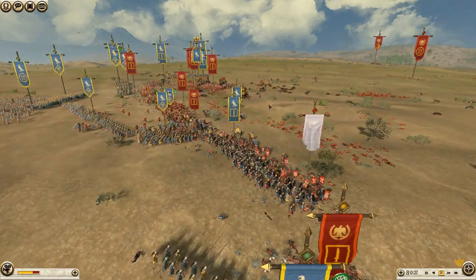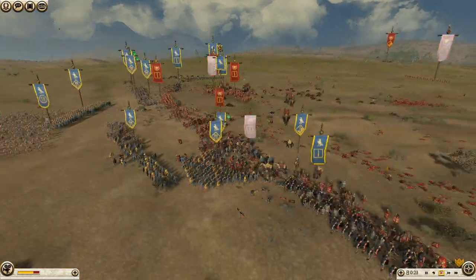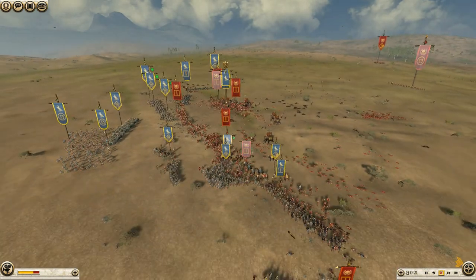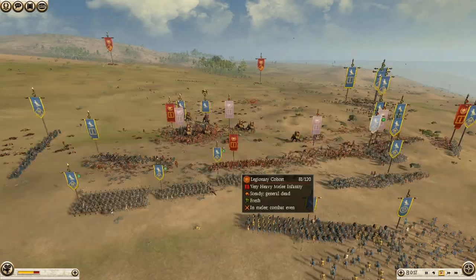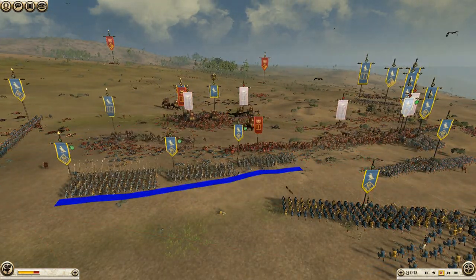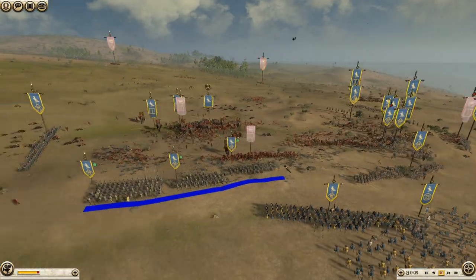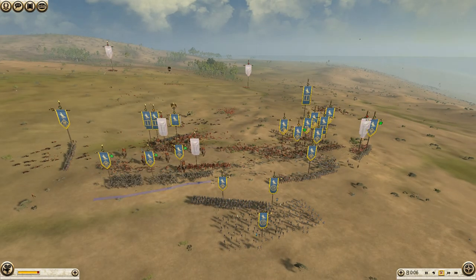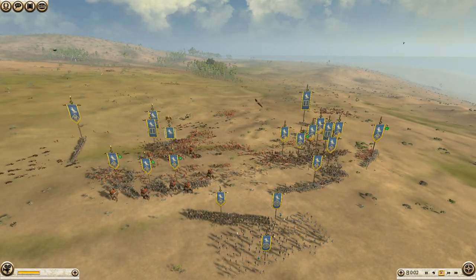Most of my pike line has disintegrated, and I'm using my Levithurio spears to fill the gaps. I've also pulled back with these three units of pikemen so that I can reset, put my pikes down, and begin pushing forward. His general is now dead, my elephants are still alive, and his army is going to route.